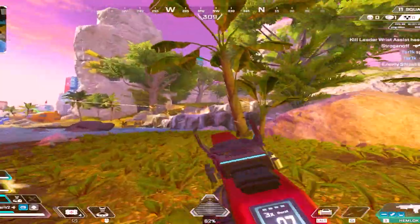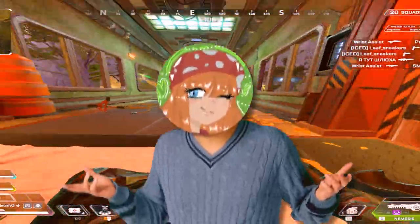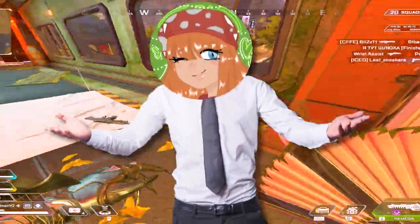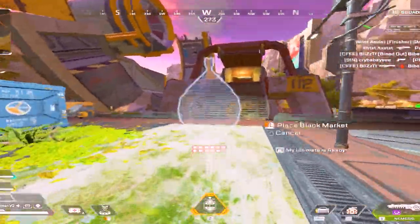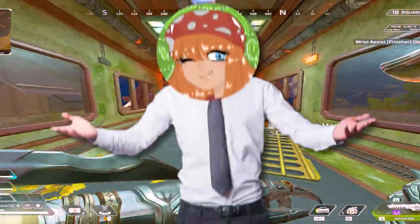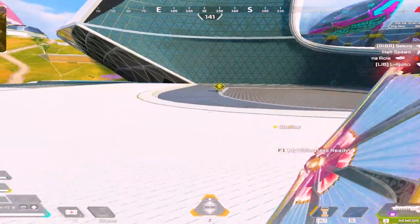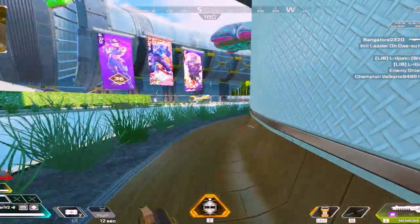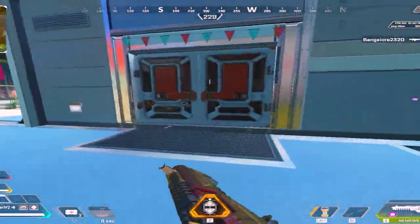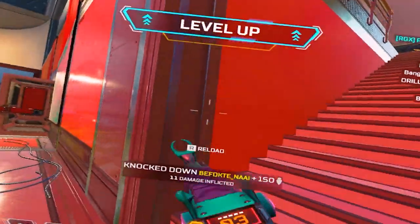The number one tip to truly master Loba and rank up fast is creativity. The key to mastering Loba is getting creative with how you use her utility — for instance, the Black Market can be used as a temporary shield to block a lot of damage, which could be the difference between a win that ranks you up and a heartbreaking loss. The perk system lets you really bend the possibilities of the legend. Being creative in Apex is rewarding and fun. As a Loba main you also have to be flexible, and her bracelet makes that easy — it lets her fill many roles like entry fragger while also boosting her defensive capabilities, making her the perfect fit for solo queue players.